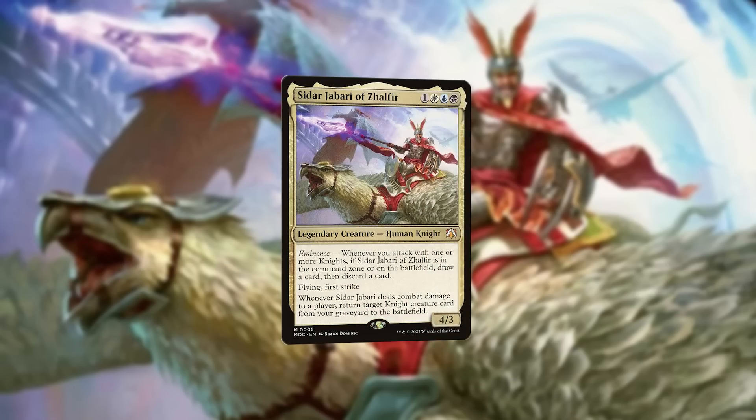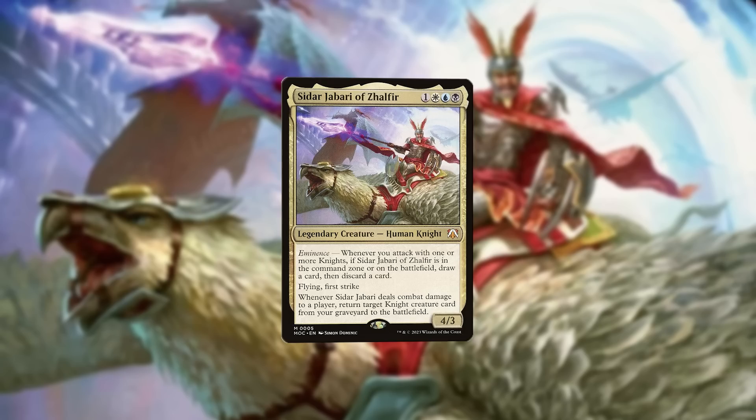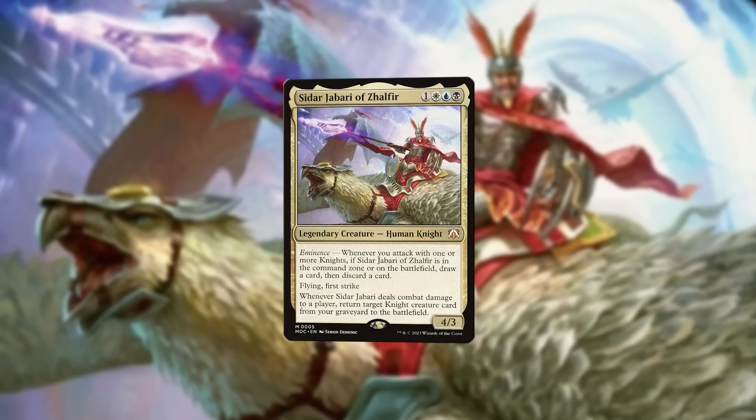The commander we're discussing today has taught me honestly just so much. Before now, I had no idea that the kingdom of Jalfir had such amazing knight life. Siddhar Jabari of Jalfir shows us the return of the eminence mechanic. Whenever we attack with a knight, whether Siddhar is in play or still in the command zone, we will loot a card. And when Siddhar is in play, it has great evasion and whenever it lances another player, it can bring back a knight from our graveyard — say, one of the ones we discarded earlier.